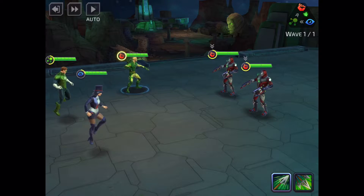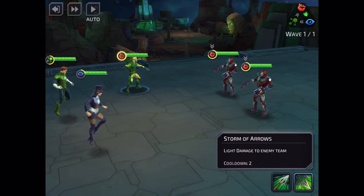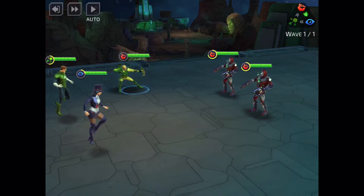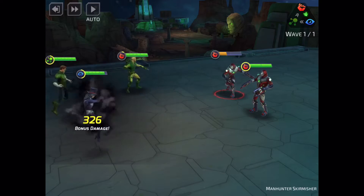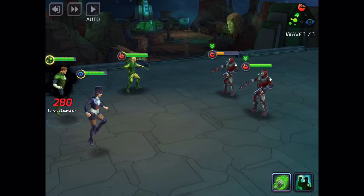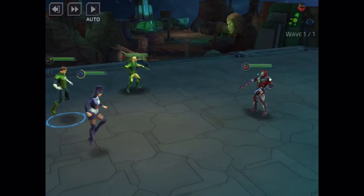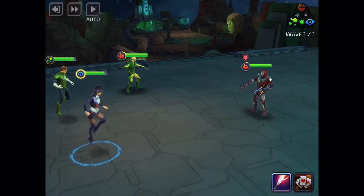Up here we have an auto button — auto makes the game go really fast, which is good because you'll get tired of these animations. However, auto does not use abilities, so Green Arrow's light damage to the enemy team will never trigger on auto. Green Arrow is a red hero so he won't do bonus damage to these red enemies. Lantern will do extra damage here, and his second ability applies a 37 percent shield. The cinematic zoom-in is going to get annoying really fast.